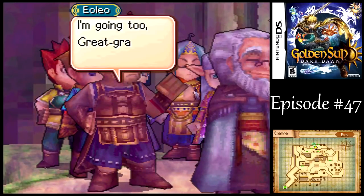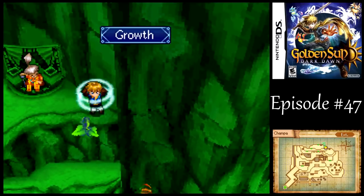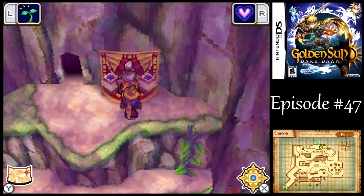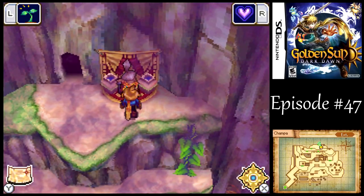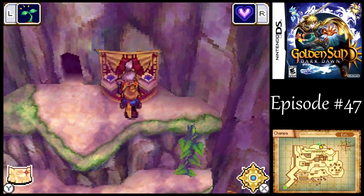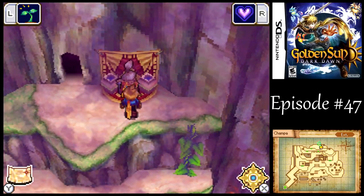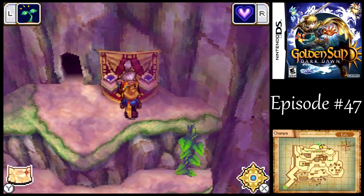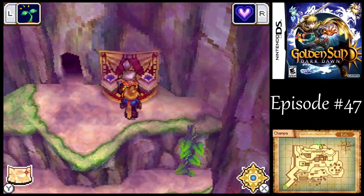Now we can finally put all those reagents we've been collecting to use — like the Mithril Silver and the Quality Zol, and I think there's a couple others. Once you give the material to Obaba, the item you're going to get is set. But I think you have to leave the village entirely and then come back for her to finish it up — I don't think there's a faster way. You just have to leave the village and come back. But now we've got the vines, so the climb is going to be much easier. How powerful can the equipment possibly be that Obaba can forge for us? Find out next time on Let's Play Golden Sun: Dark Dawn. This is H.G. Bailey, signing off — have a good day!